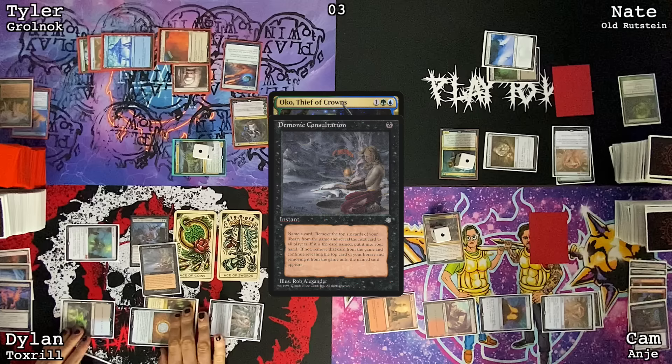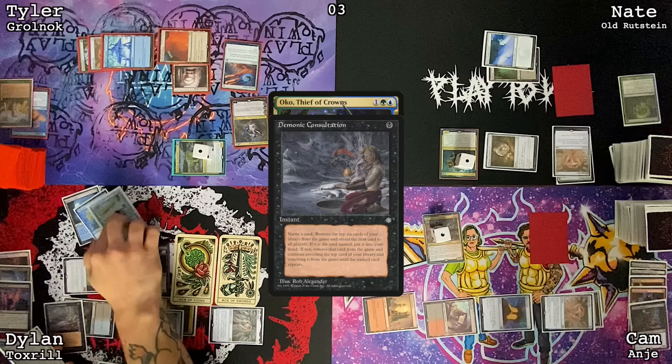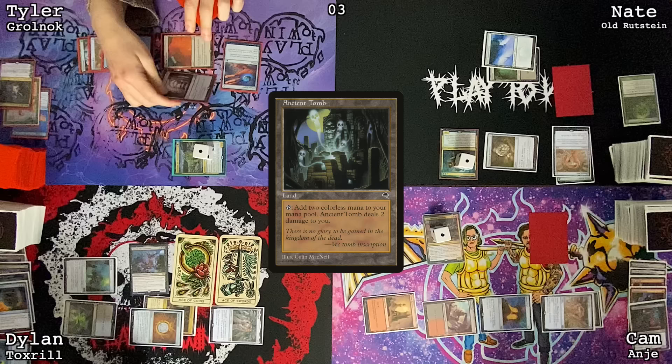Cast Demonic Consultation — I'll name four, so it will. One, two, three, four, five, six. Nothing too relevant. Let's try not to exile my whole library. It's gone. Cast Force of Will, pitching Flusterstorm, losing a life. I have no response to that — I'm hellbent. Losing two life, cast a Grim Monolith, and then pass the turn.